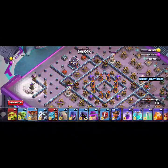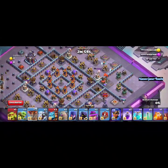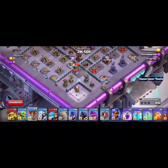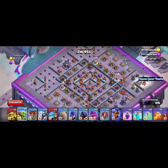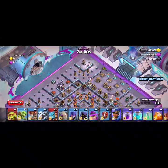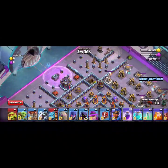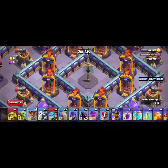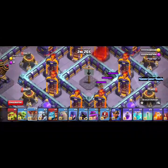First we are going to open the balloon. When we open the balloon, let's see it. You have to open the balloon. Next we have a Rage spell with Super Minions. Super Minions are in Town Hall. Let's open the traps in the center — we have a balloon and another balloon.